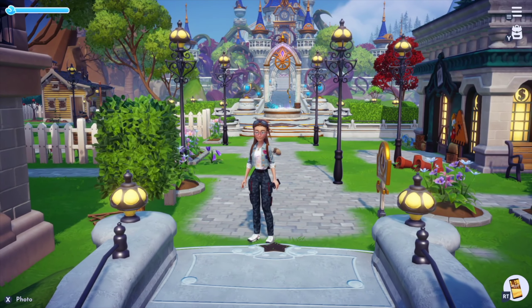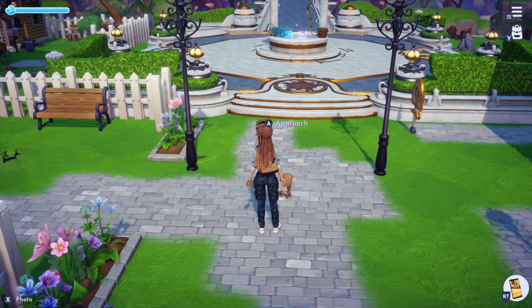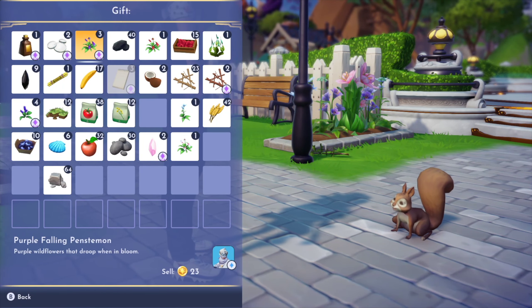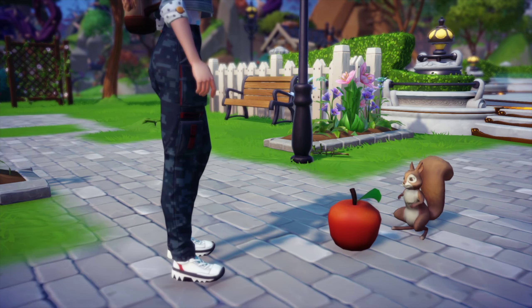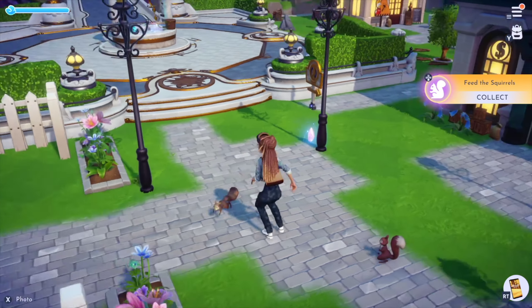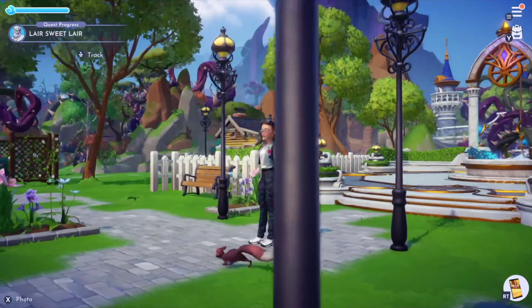Now that you know what you're going to feed the squirrel, you just run on over and approach them. They're pretty simple animals — you just approach, hit your interaction button, and then you can feed the squirrel an apple just like that. You can see that our relationship has improved, and anytime you feed one of the critters they'll give you a little gift, which is super cute.